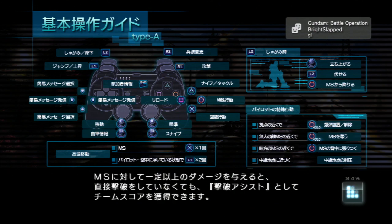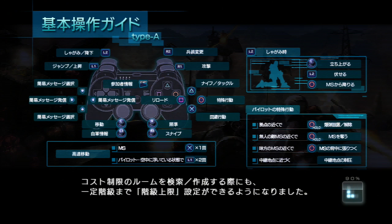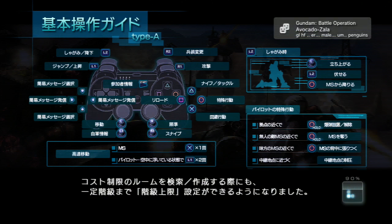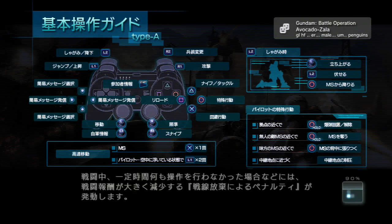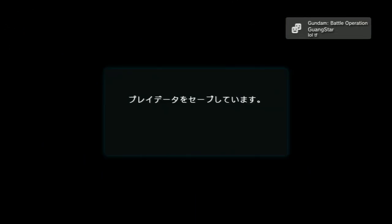It has a dodge roll and a shotgun, which I'm giving a shot — pun not intended. I've tried it a couple of times. The shotgun is slightly not great, but I got some advice from Guangstar on how to best use it, so I'm gonna see how that goes.